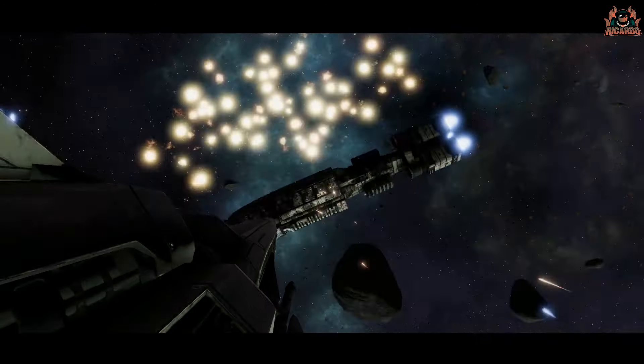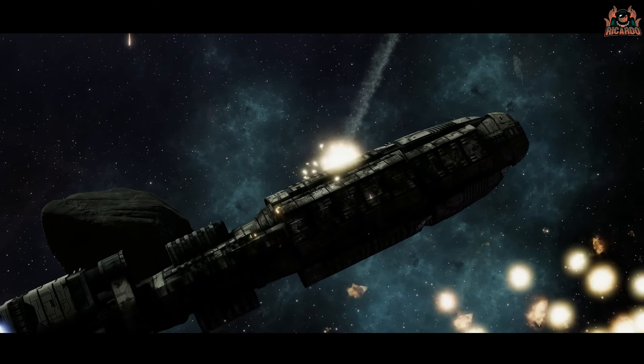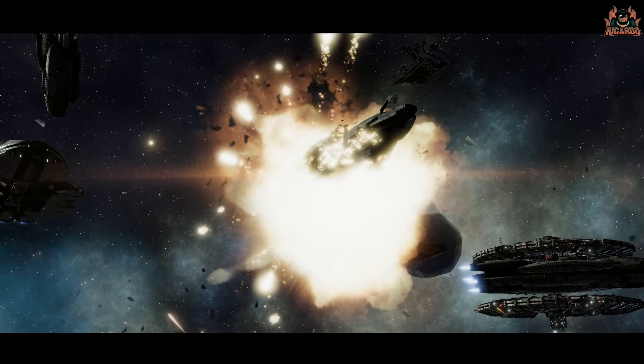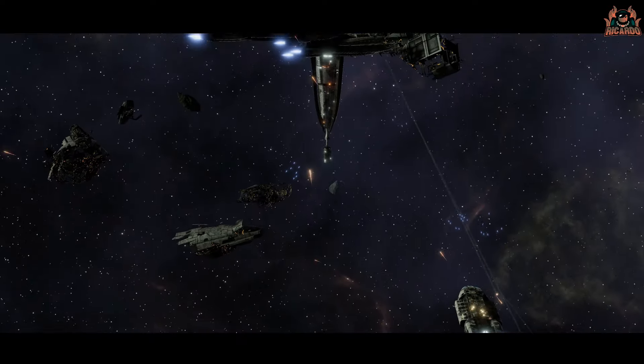These modern ships can only be used in skirmish, multiplayer, and Anabasis. For those wondering, Anabasis is a survival mode introduced in season 1 of Battlestar Galactica Deadlock where you command a small fleet collecting additional refugees as the Cylons push into Colonial space. You can use the modern ships there, in skirmish, and in multiplayer — but not in the story campaigns.